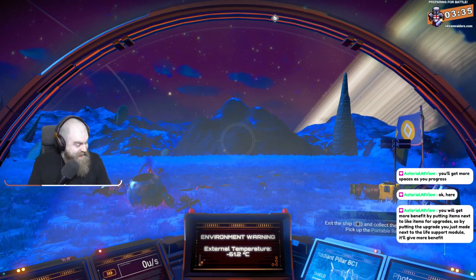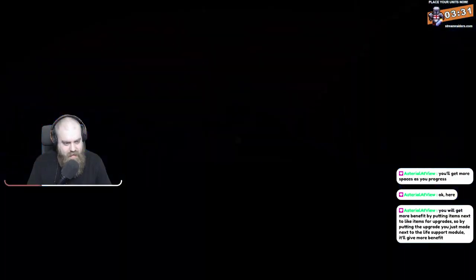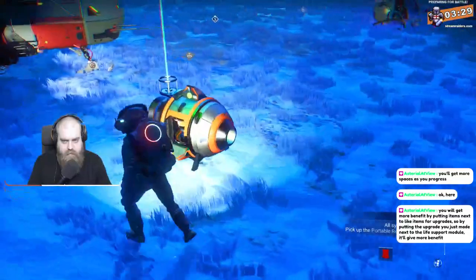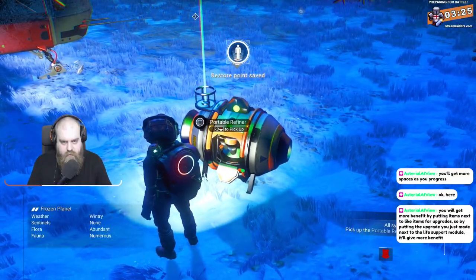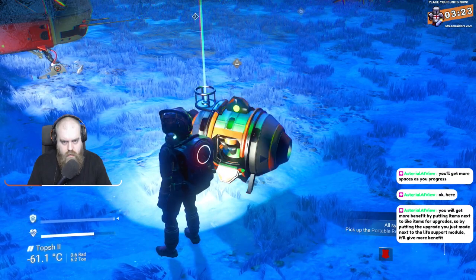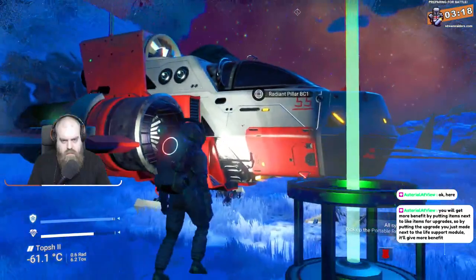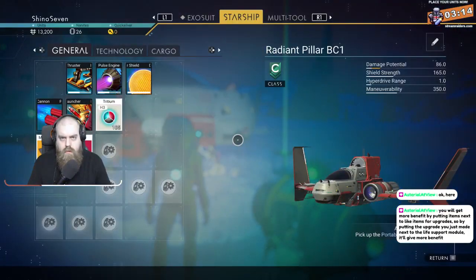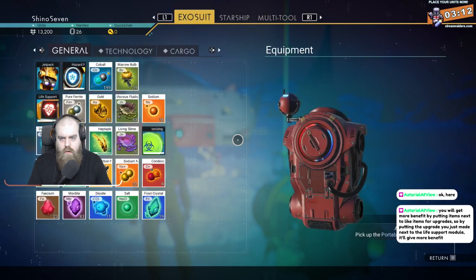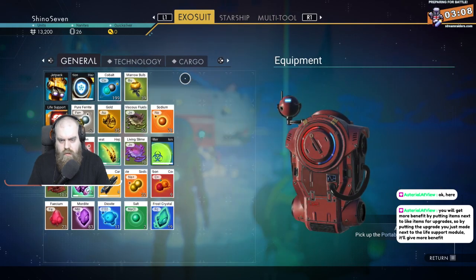Are we gonna fly? Okay, exit the ship and cut the portable refiner. I can't — allow him to space? Is that what's happening? I think I'm full — that's the issue.